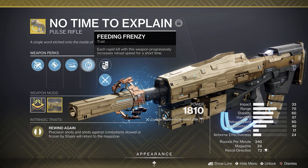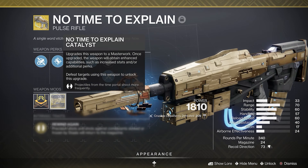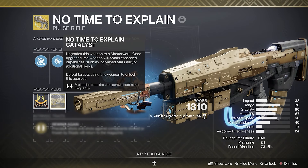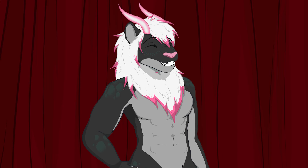This weapon also comes with Feeding Frenzy, so the more things you kill, the faster you reload. And finally, we have the catalyst: Blast from the Side. Projectiles from the time portal shoot more frequently. More bullets is always good in my book.